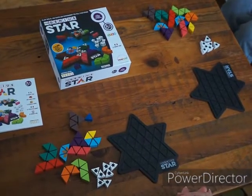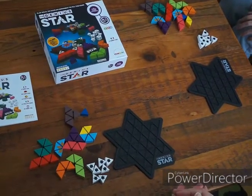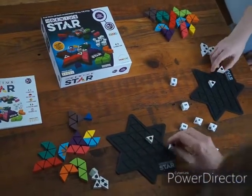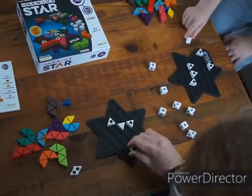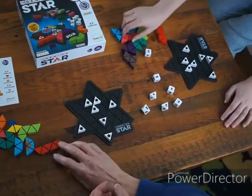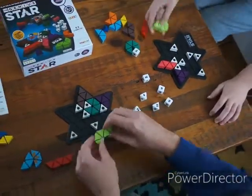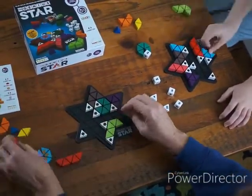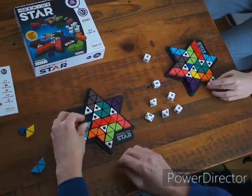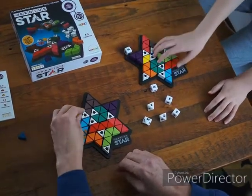To play the game with two players you both put down the blockers onto your board. Then you race each other to put down the pieces first, just like this. Three, two, one, go. And so now I have won because I have completed the board before my opponent.